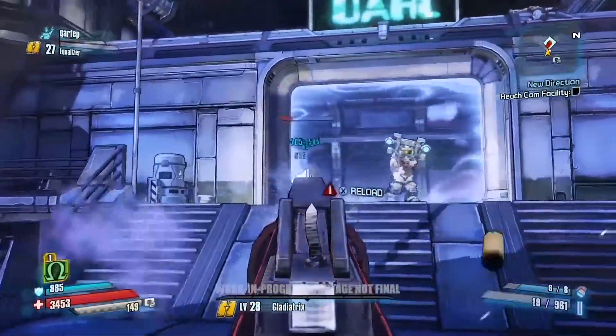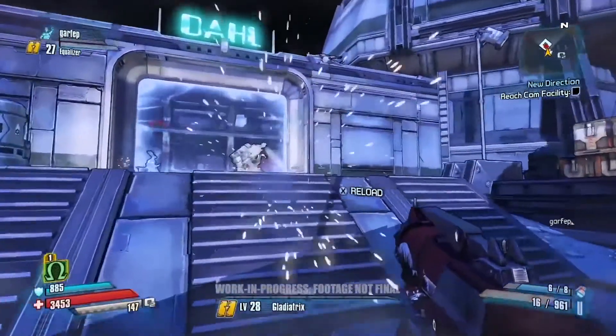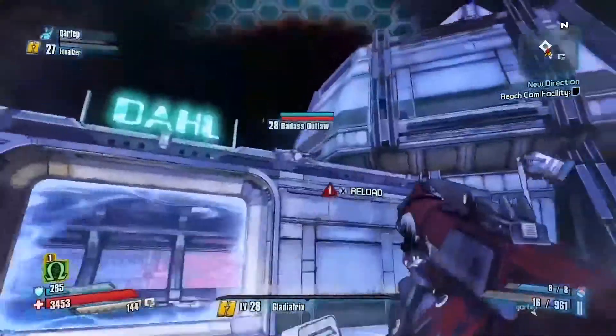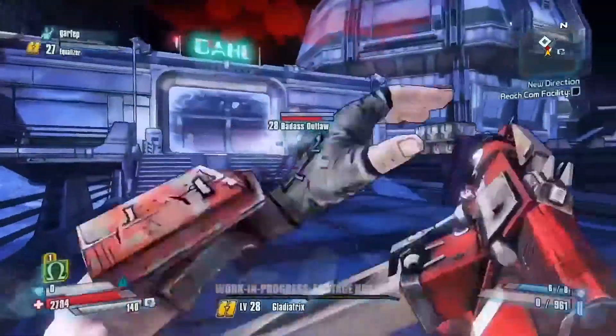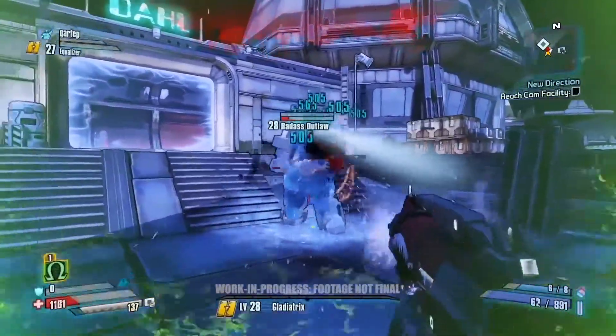This is also a new enemy — the Badass Outlaw. This guy is pretty big and because of the low gravity, if he charges into you he can actually knock you pretty far. But when you shatter him into a million pieces that doesn't really matter too much. It's very satisfying.